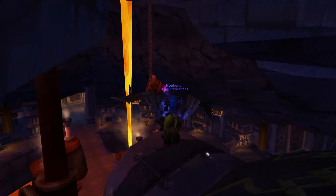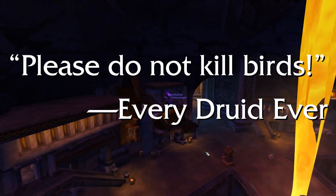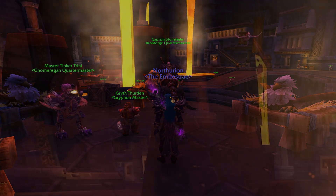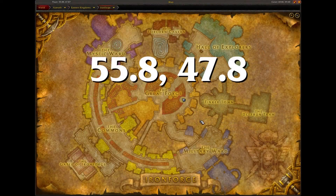And finally, again killing two birds with one stone, the Ironforge and Gnomeregan Exiles Quartermasters — Captain Stonehelm and Master Tinker Trini — are located conveniently here next to the griffon in Ironforge.